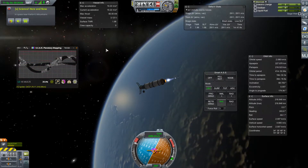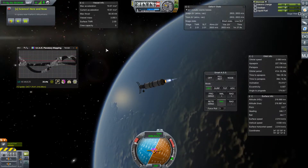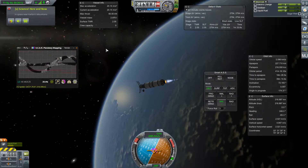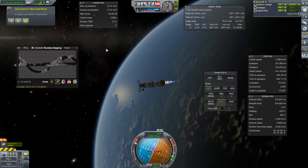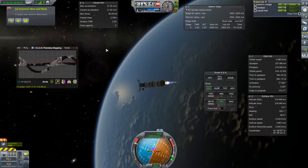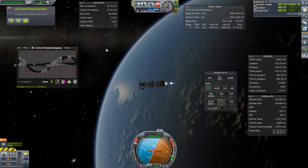We need this money — this money is going to upgrade our Mission Control Center, which will start letting us make maneuver nodes. That will help us plan and clean up some of our piloting, letting the computer calculate how much to burn, when to burn, stuff like that. It's going to make our lives so much easier.